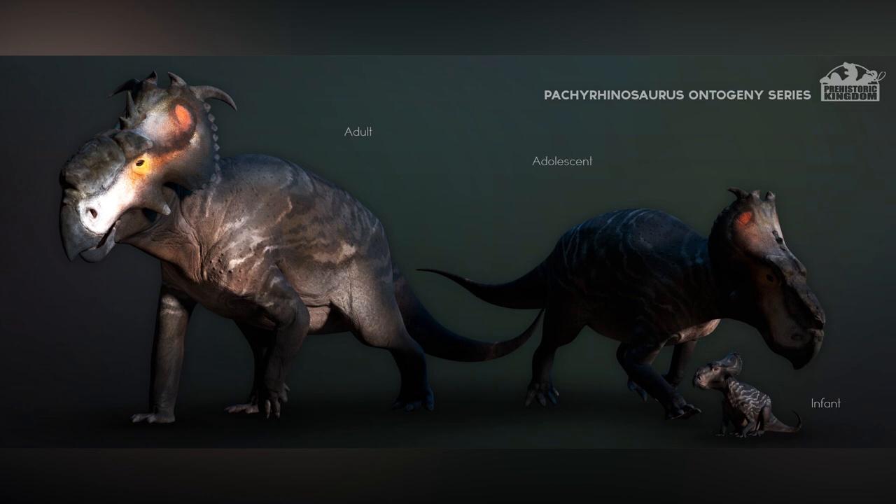Pachyrhinosaurus — shut the front door! Look how incredibly cute that infant is. It's sitting down, just super cute. The adolescent is like looking over it, probably a mama or maybe a cousin. I just want to give it a little cuddle. We also have the woolly version which we don't see right now.